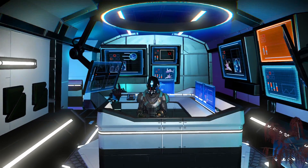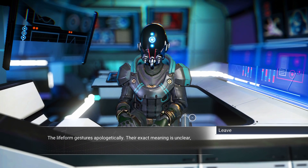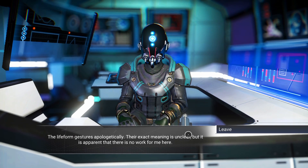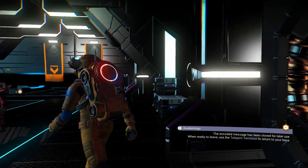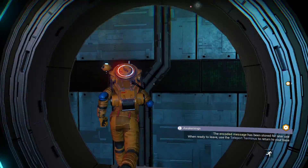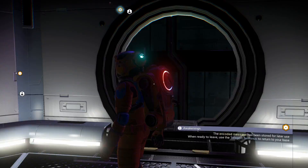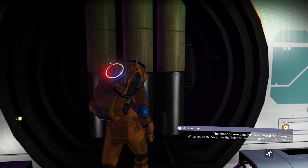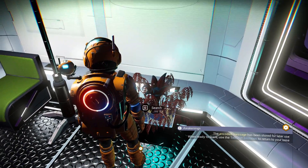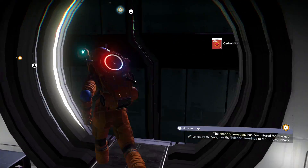There's a mission agent here. The life form gestures apologetically — there is no work for me here. Now we have the galactic trade terminal. There's a room here that opens. This is like what I remembered. There's nothing there — is there anything actually in this room? Search. Oh, carbon! Free stuff is always nice.